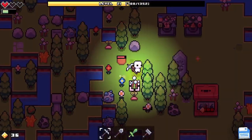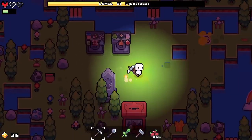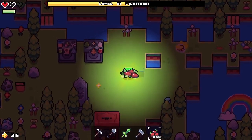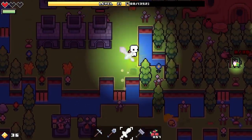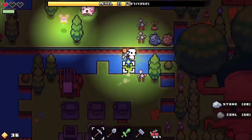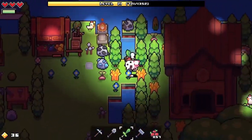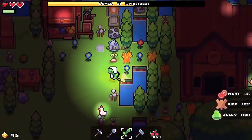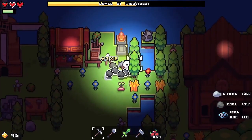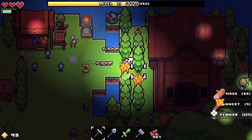Alright, welcome everyone to another episode of Forager. Today's episode, I'm just gonna be chillin'. We're gonna take a break from rushing through all the stuff, and we're just gonna gather resources, buy some stuff from the shop, sell a few things — actually sell quite a lot of things. I might actually go ahead and sell all of my flowers, because I do not want any of these flowers and I don't know what you can really do with them.